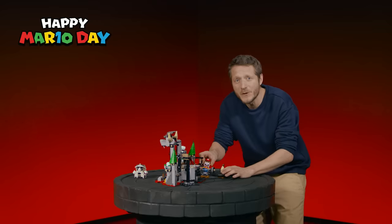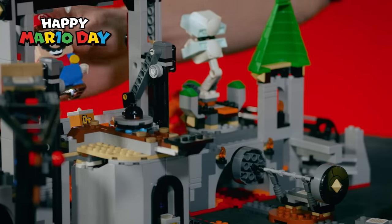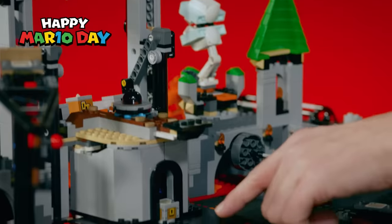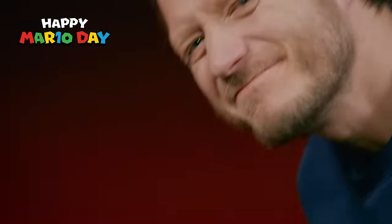Let me show you another little secret. If you see here, there is a key block. If you scan it and then come down here to the secret door, there is something very special in it. What is it? Well, I guess you'll have to wait and find out on your own.